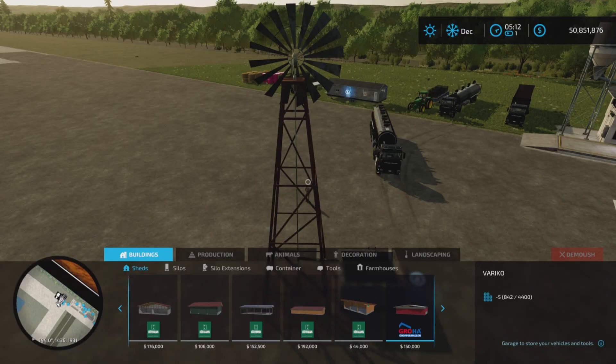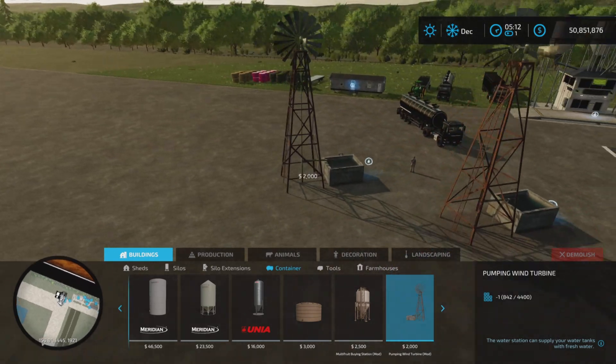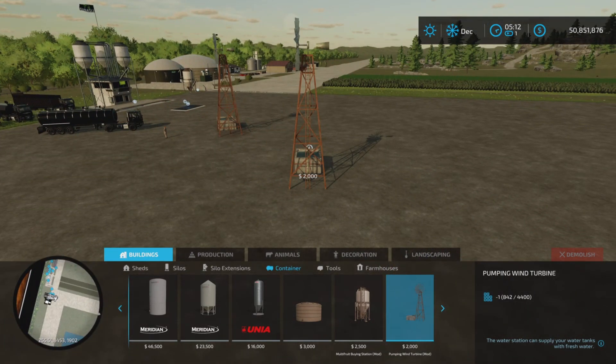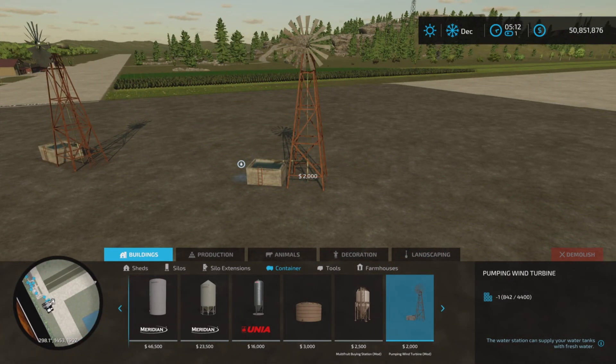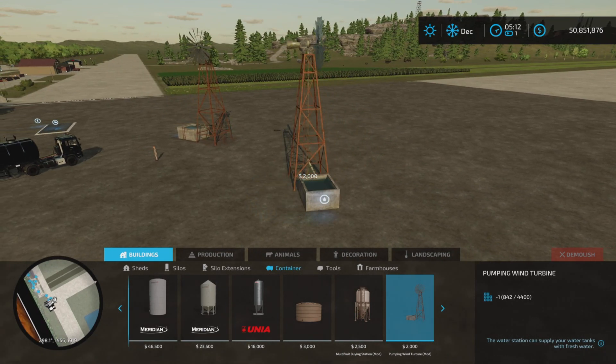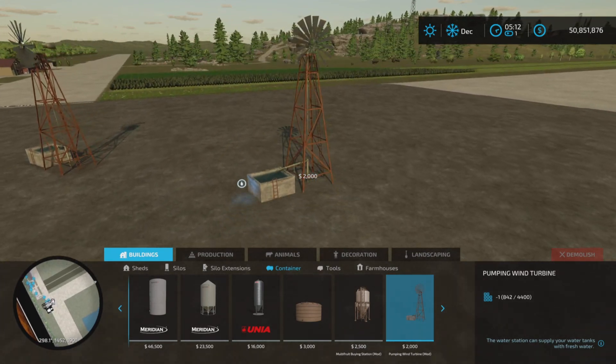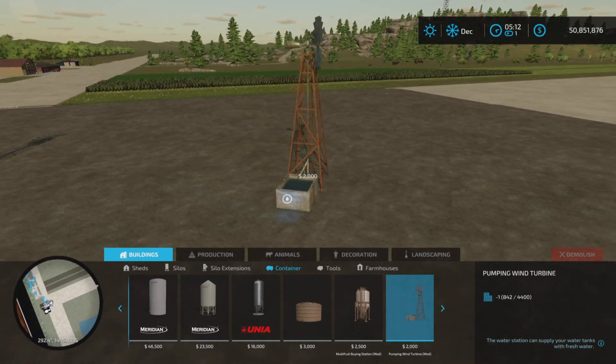You find it under Buildings and Containers, and there it is — the Pumping Wind Turbine, six slots. You don't have any options for color or design or anything like that. Two thousand dollars to place, and you can place it anywhere on your farm that you like.